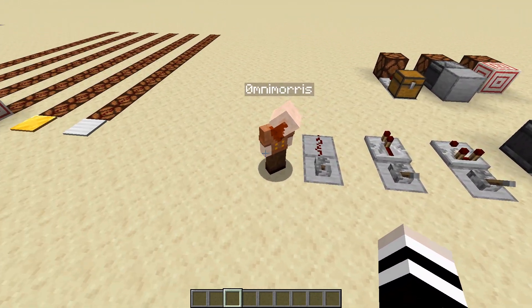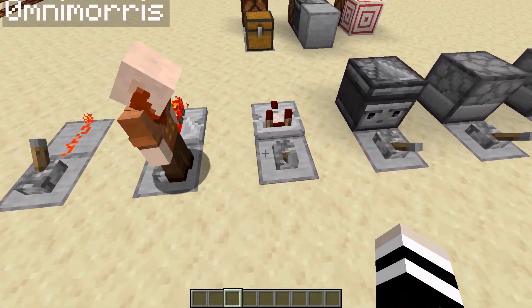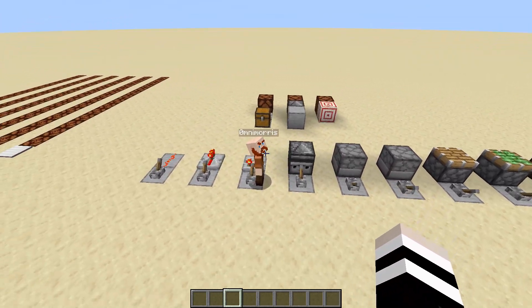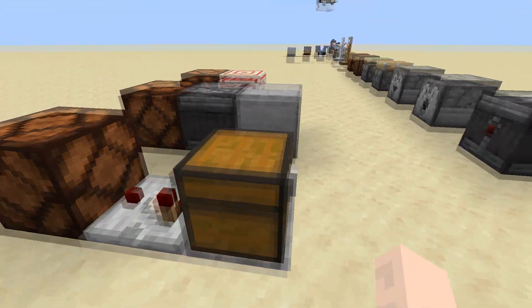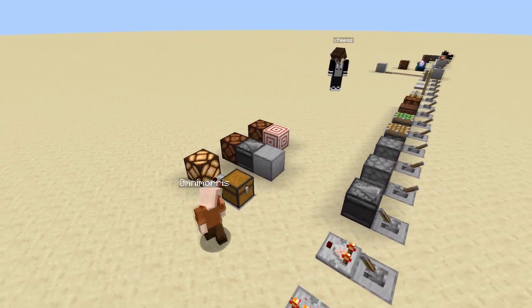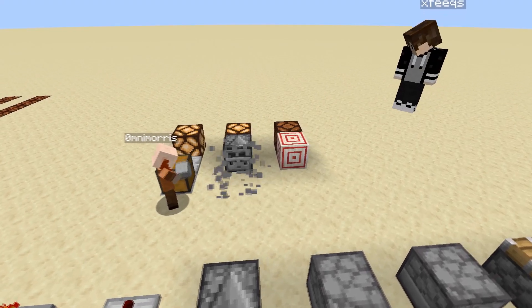Feeks, do you want to do the honors? Definitely. We have the redstone dust, redstone repeater, redstone comparator, and the observer. Speaking of comparators and observers, these two can actually generate a redstone signal without a power source. For instance, you can get a redstone signal out of a chest by reading it with a comparator, or you can get a redstone signal from an observer with any block state change.